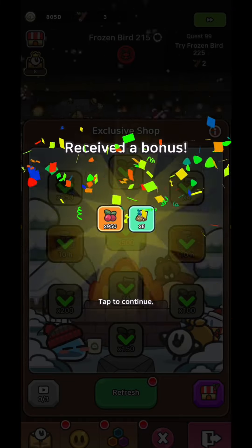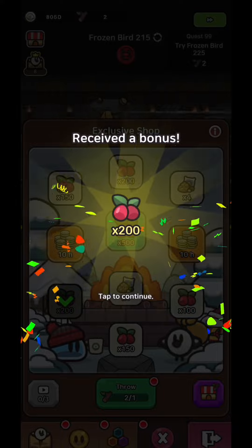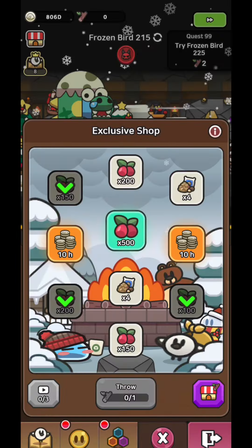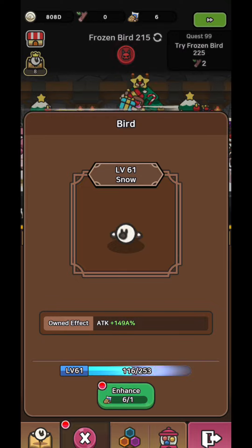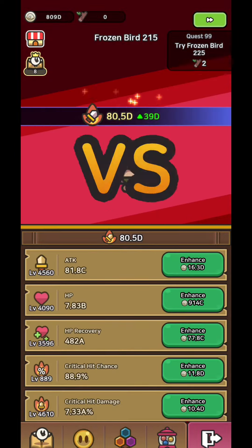Now for stats, you should upgrade all stats evenly except for HP and HP recovery. They are not really helpful here because bosses usually one-shot you once they get in melee range, so upgrading them makes no difference to how long you can survive. You need to upgrade the HP stats only for the quests in the top right corner, which should be your priority.